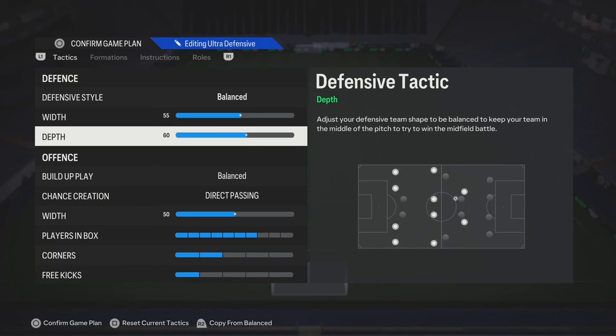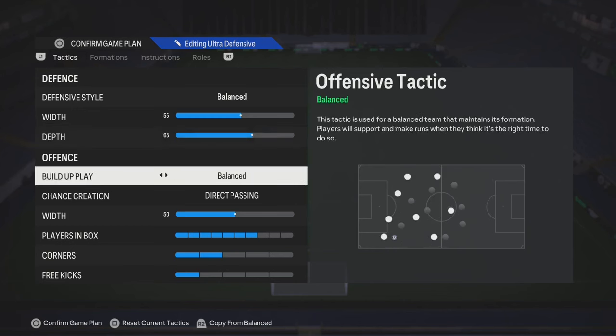The depth, you can go anywhere from 60 to 71. 71 is a new pressure style, but it may drain a lot of your player's stamina, so just think about that if you want to use that. If you want to find a medium, 65 is pretty good.